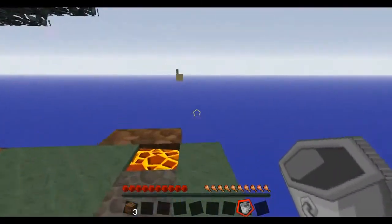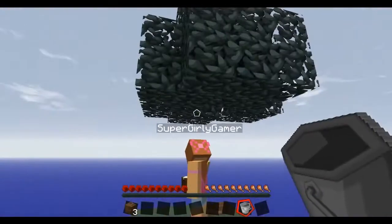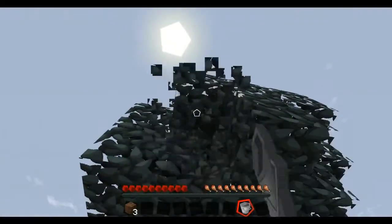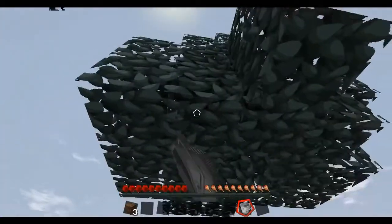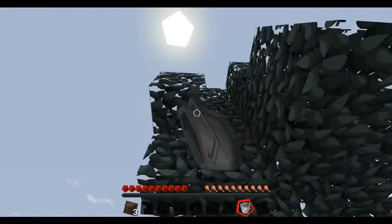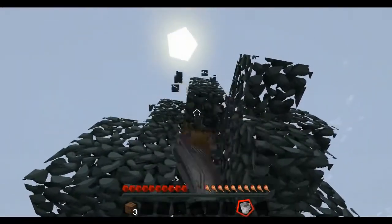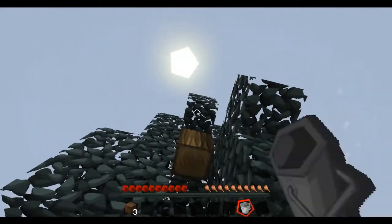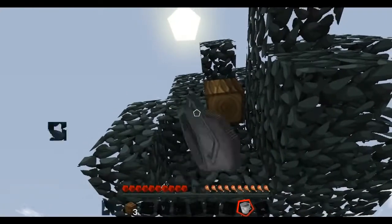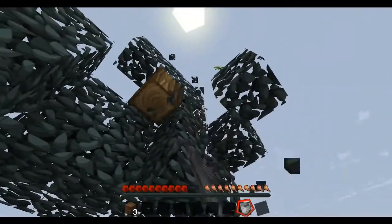I'm on a different texture pack so everything looks a little bit different - not everyone liked the Doker Craft one so I figured I'd switch it up today. While you do that I'm gonna try to get some saplings so maybe we can get another tree growing. There's not very much room but we could try. This is the only thing we have on our poor little flying island, but soon we'll have a bunch of nice growing trees.